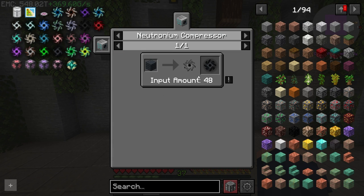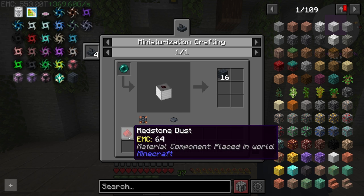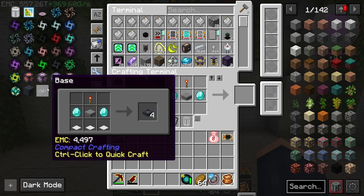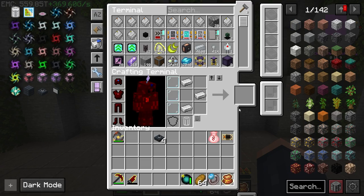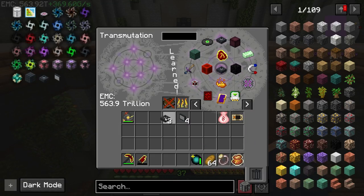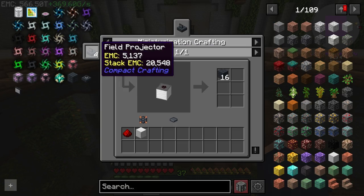The wall singularity is from Compact Machines and we actually need to get 48 of them — and I'm assuming we're going to have to automate them. This is going to require a few different things, but first we need to make ourselves the field projector. That requires a miniature base, heavy plates — these are EMC-able which is nice — and then the miniaturization projector. All of that together makes the projector, which we'll use to craft the field projectors.